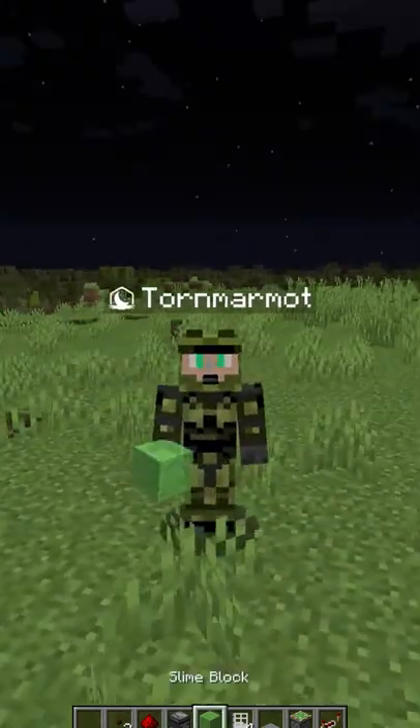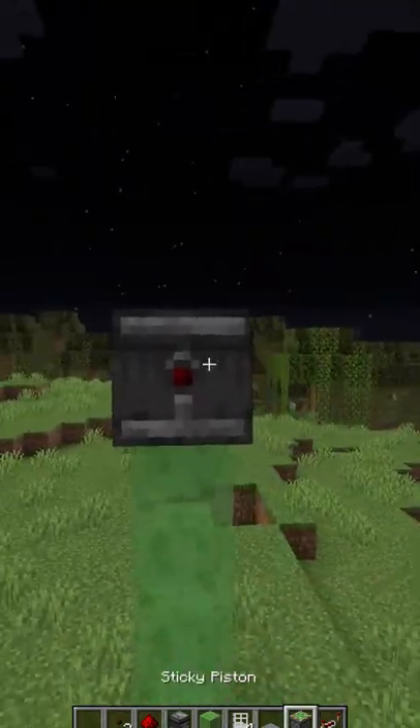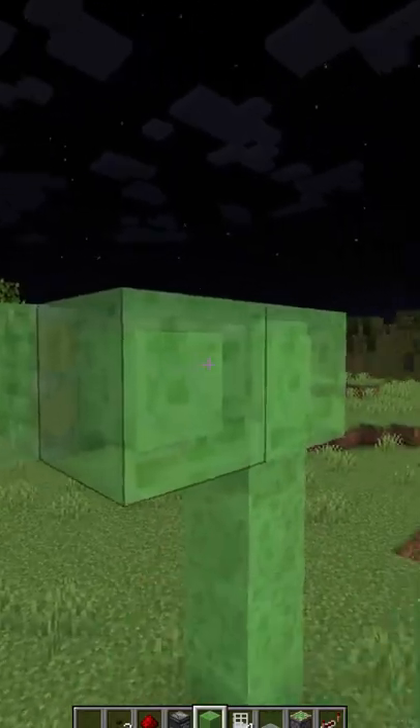How to make a simple flying machine: place an observer facing away from you, place a piston, place two slime blocks, two slime blocks, place another piston.